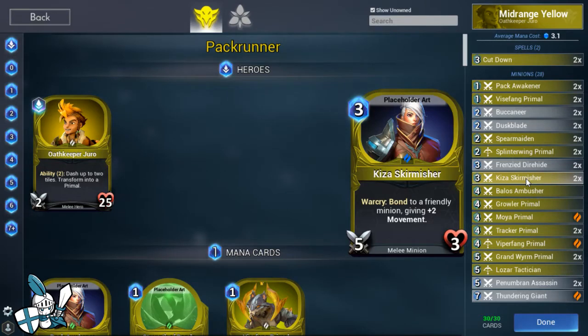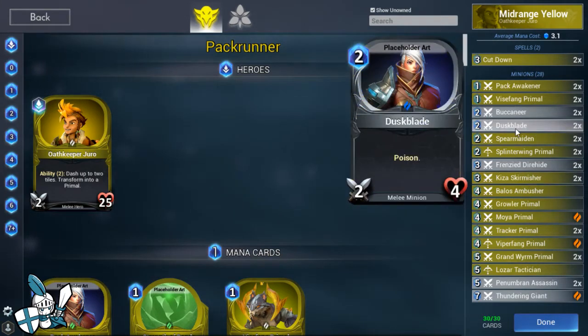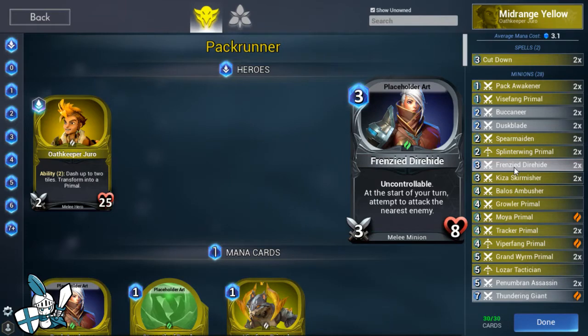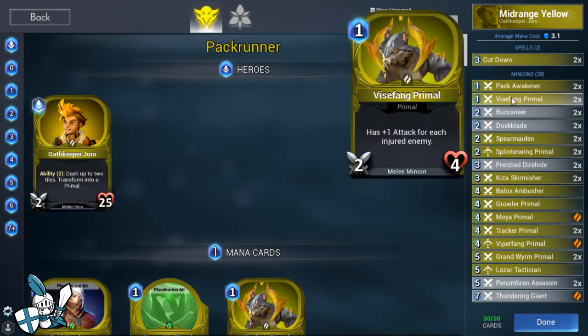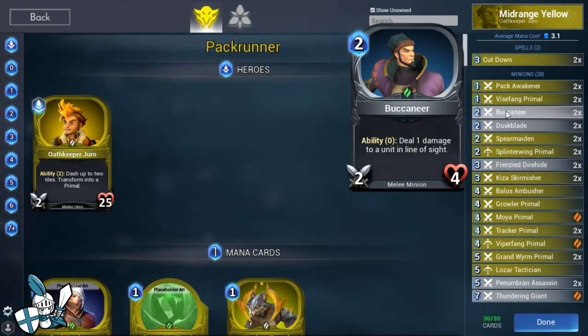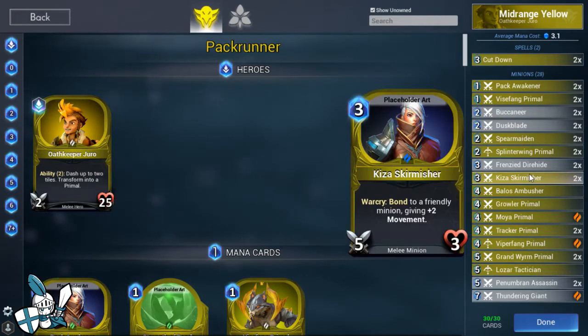Keeza Skirmisher is another fantastic unit - a 3-mana 5-3 with the ability to give plus 2 movement to a friendly minion. You can use this to enable movement-based plays, give extra reach to something to get a trade. It combos fantastically with Duskblade. I've cast it on Frenzy Dire Hide before to make it even harder for opponents to position around. As long as whatever you cast its bond effect on lives, Keeza Skirmisher also gets that plus 2 movement, becoming a really high damage threat with extra reach.